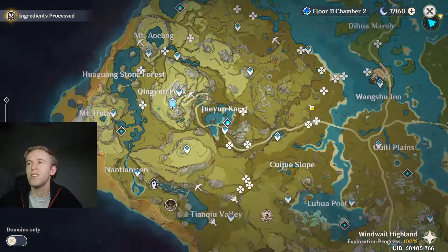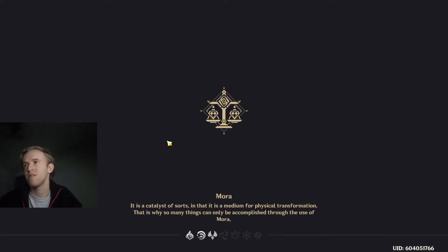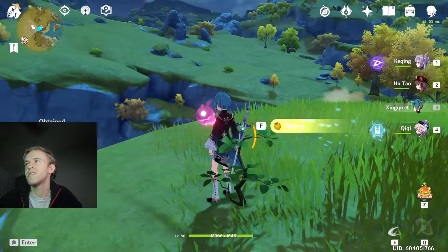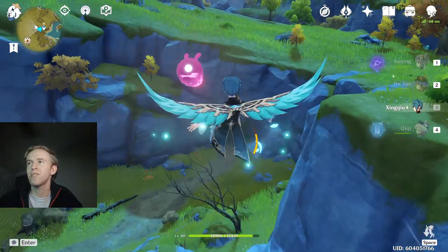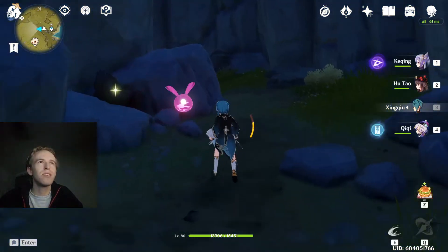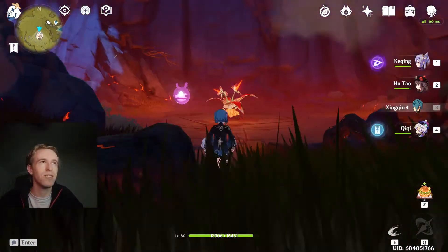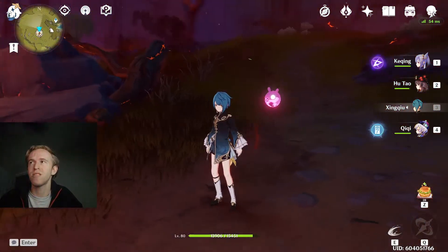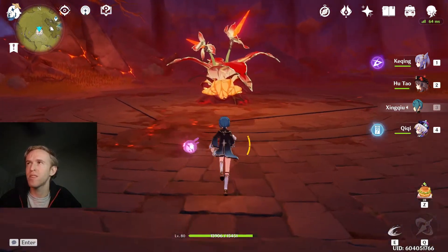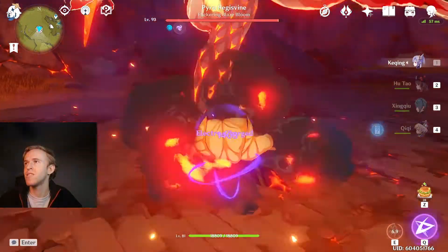Now let's go kill — we'll do the Pyro boss first, and then we'll go to the Cryo boss. I will try to remember to timestamp it. So this one I basically use Ka-Ching — I'll do some Superconduct too, so she can just have some heavy physical damage. We'll wait for my stamina to come back, and I'll use XinQ to just get his Pyro shield down, then switch to Ka-Ching and finish him off. I'll do this twice since he's got that one weapon.